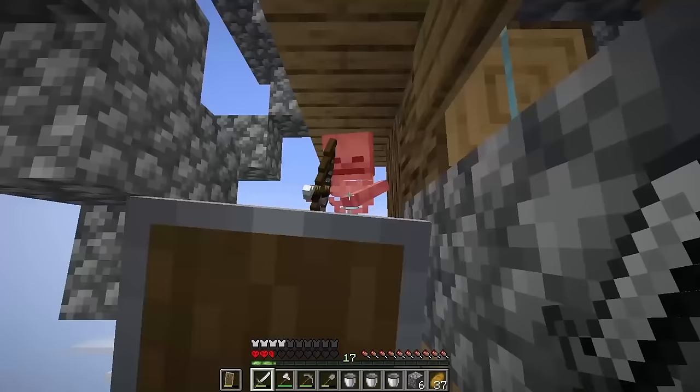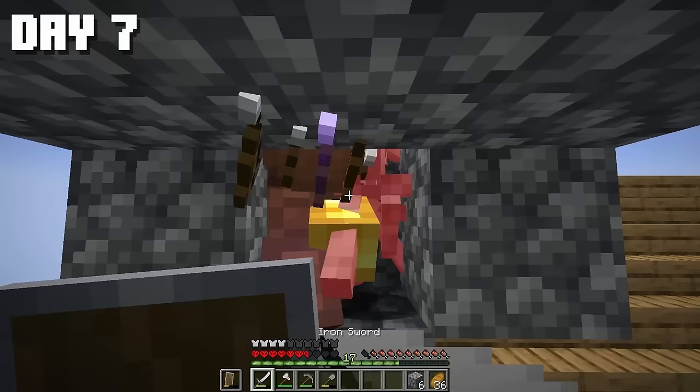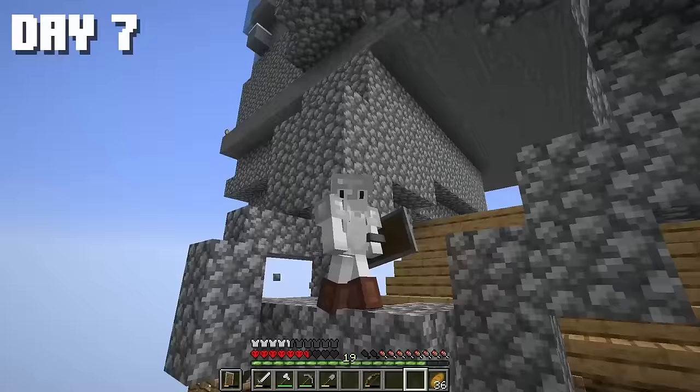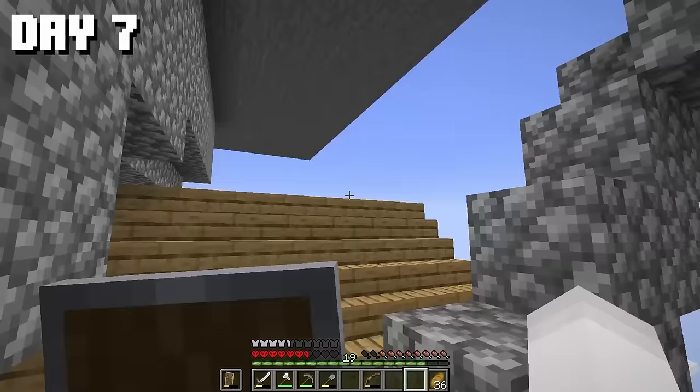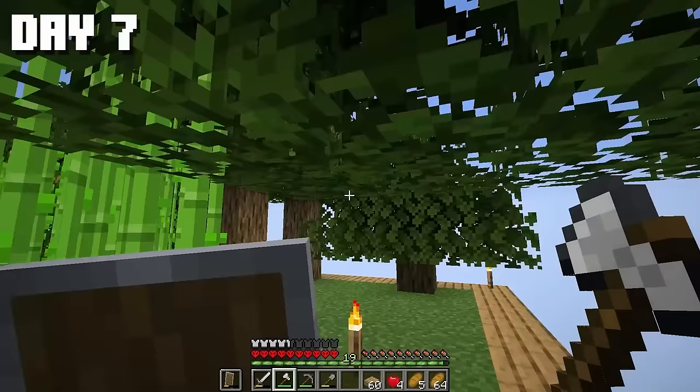The farm is working — just look at how many skeletons I've gathered. It's bringing us experience and all sorts of different stuff. Let's explore this chunk further — starting with the house. We have four emeralds, just what we need. There was nothing else interesting there, so I headed back up and started expanding our chunk.